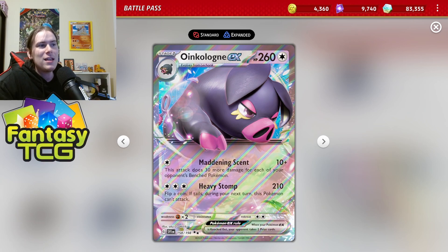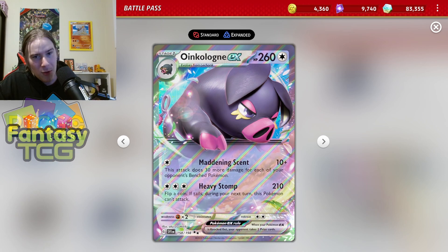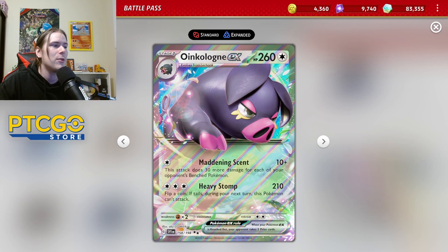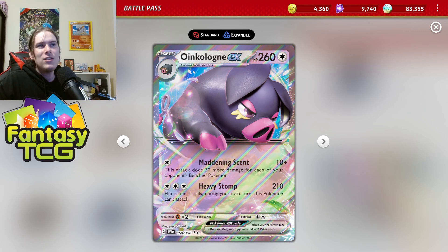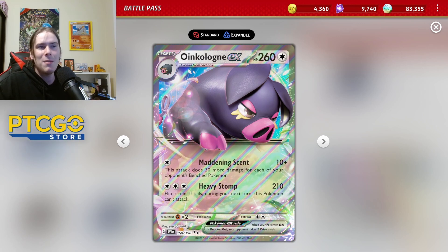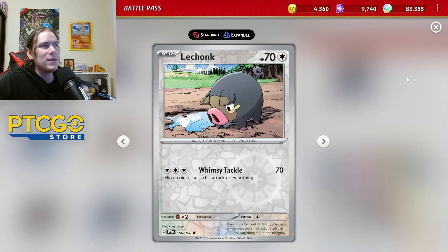Oink-a-lot does have one more attack: Heavy Stomp requires three energy for 210 damage, then you flip a coin — if tails, during your next turn this Pokémon can't attack. That's not all too bad in my opinion because at least you get the chance to flip a coin, and you can start setting up Pokémon for huge KOs with Maddening Scent.